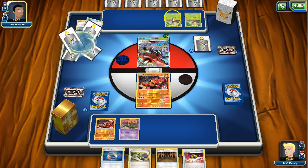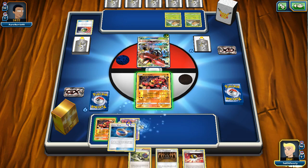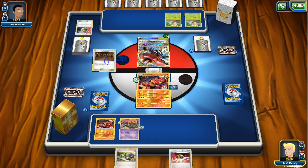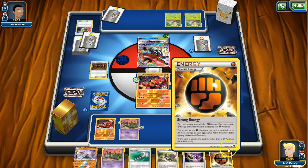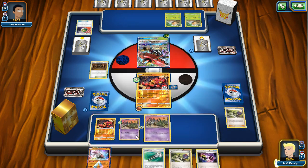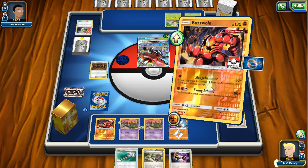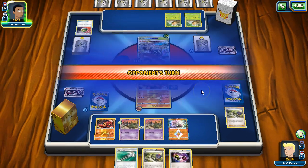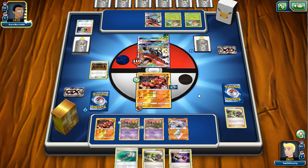He got off to a really good start - getting two Grubbins down is very important. We'll go ahead and attach Float Stone, attach Choice Band, play our shrine. We get a pretty good turn - attach strong energy, play another Trubbish down, play that Diancie down to get some more damage, and Sledgehammer for 100 plus Shrine of Punishment gives another 10. That's a pretty good first turn. If he gets Vikavolt on the line though, he can heal all that damage off with his GX attack.